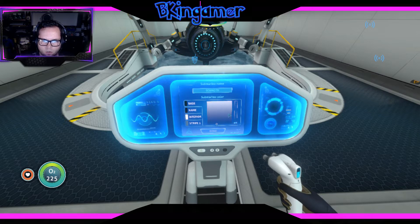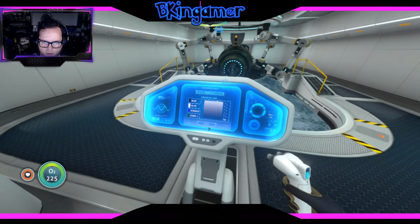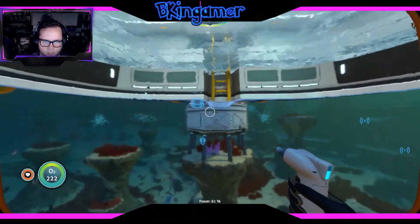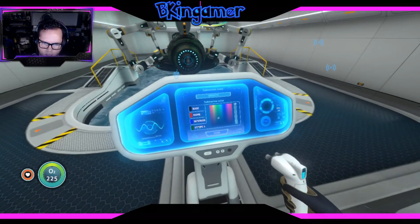Oh yeah, that's cool — name. Interior will be blue, and stripe will be blue. Sea Moth name: BK Moth. Done. Alright, wait — why is it kind of green? I don't want green — not green, blue. Done. Perfect.